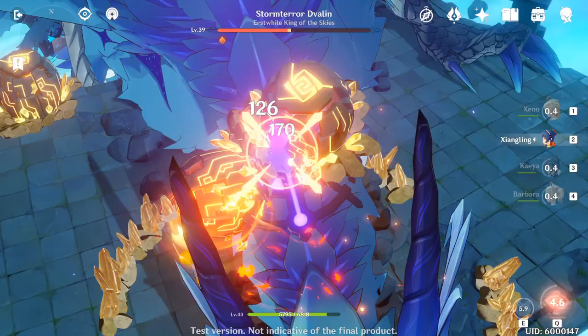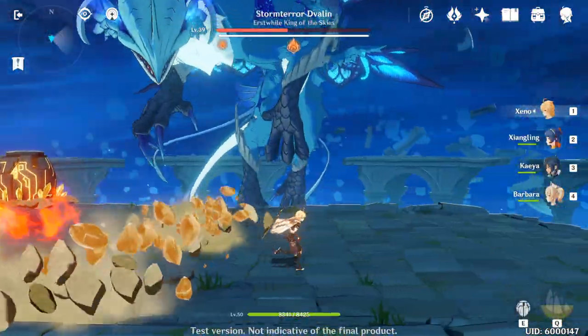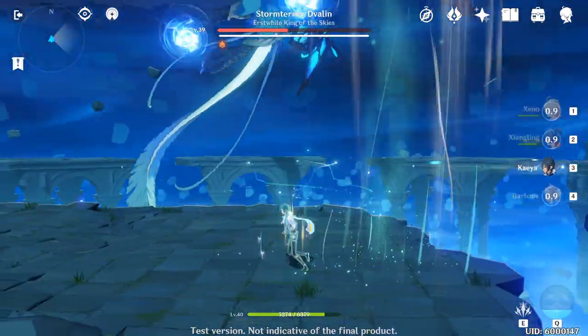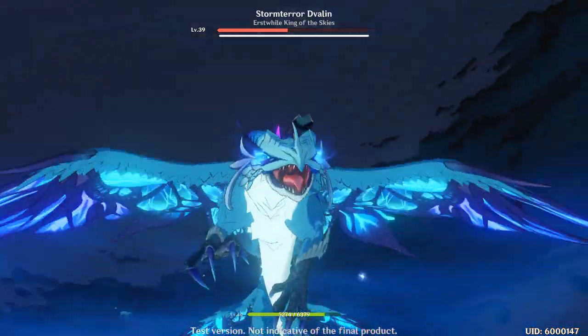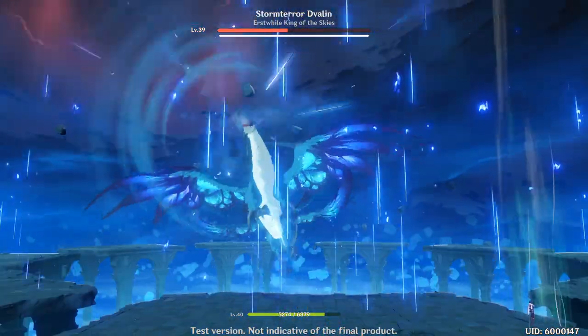Let's go — burn him up! He's back up, but we did a really good chunk of damage for the level 39 encounter. We're going to swap back to Kaeya as our damage soaker. This encounter has a few cutscenes, and at some point he's going to damage the platforms.